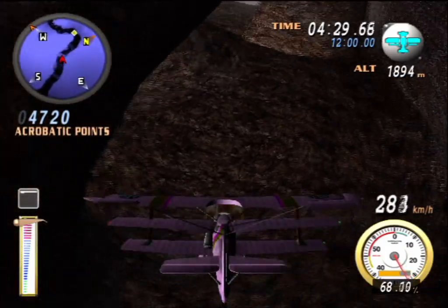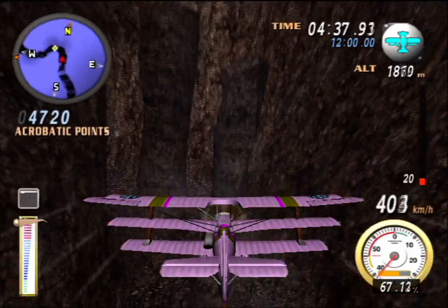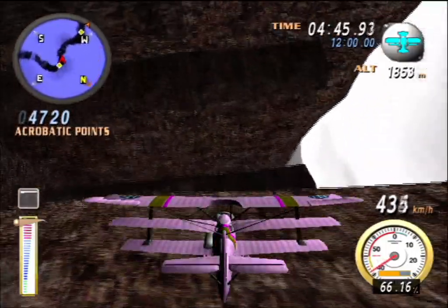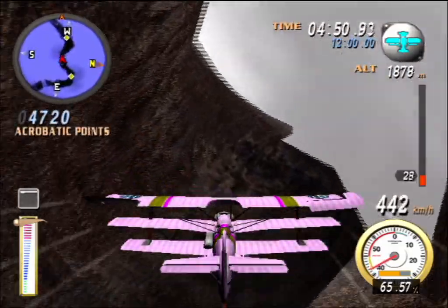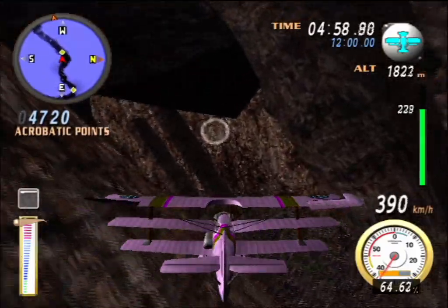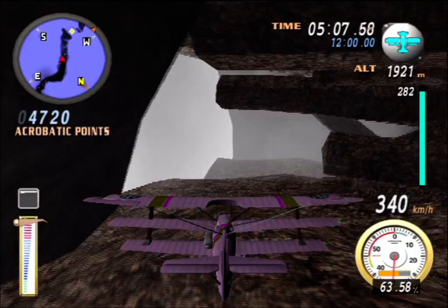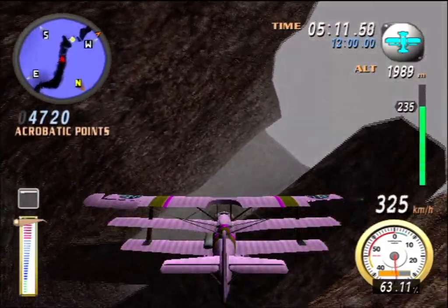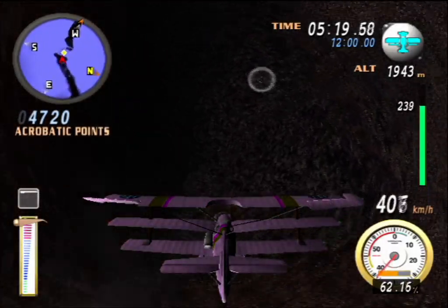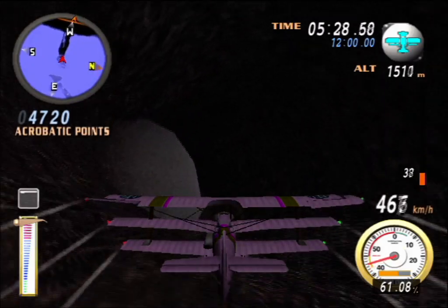The music has changed, the pace has changed, and the level is getting a bit more aggressive. Let's just quietly try to dodge all the pillars and walls and hopefully not get blown away by the wind. If there's one thing I'm happy this game doesn't do, it's vertical winds. There was like one level with some kind of suspicious fan blowing upwards, but not in adventure mode levels. Okay, there is wind in a cave.